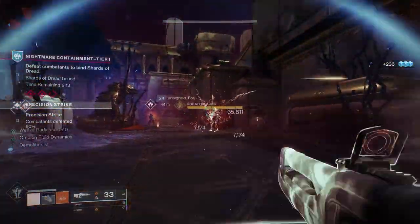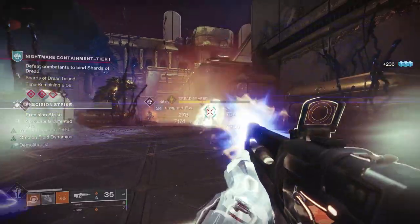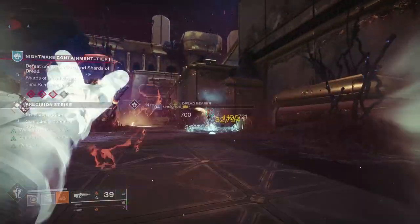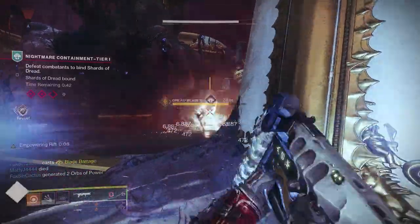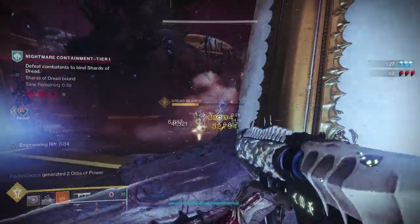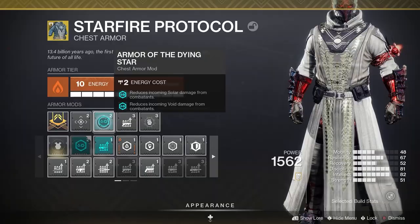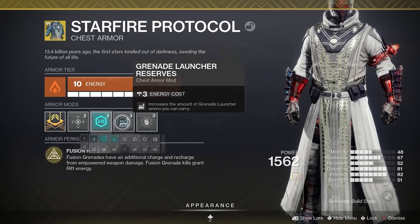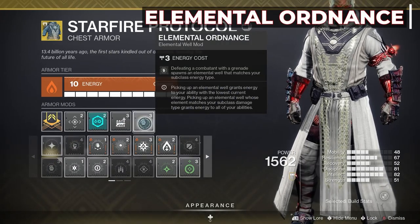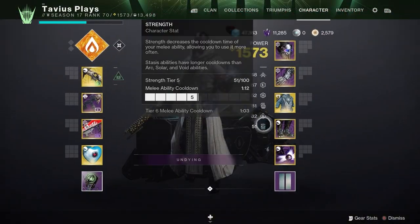Also, the last part of the perk — Fusion Grenade kills grant Rift Energy. It's more like it completely refunds your rift. With our Touch of Flame aspect, Fusion Grenades explode twice, so a lot of times you get the kill with the first detonation, then the second detonation kills one or two more enemies, getting you the entire rift back. The mods I have on this exotic are Armor of the Dying Star to reduce incoming Solar and Void damage, a Grenade Launcher Reserves, and Elemental Ordnance to generate Solar Elemental Wells with grenade kills.